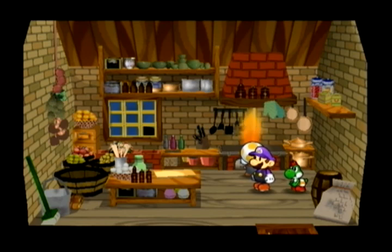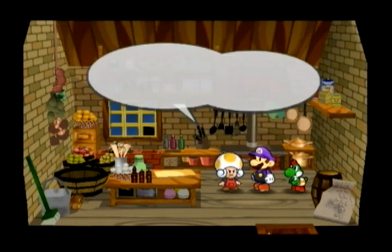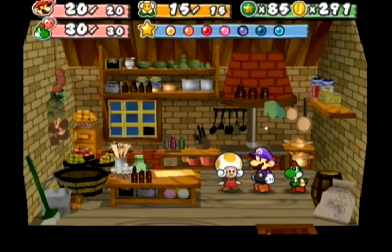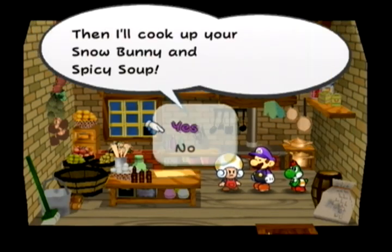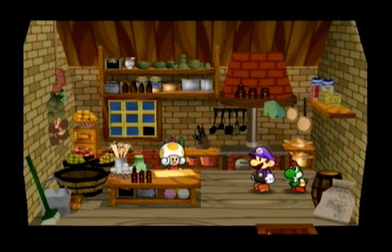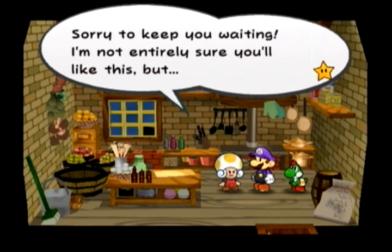Golden Leaf plus Ice Storm — what an interesting combination. This heals 15 HP but freezes you. Who would actually use that in battle? You'd use a Super Shroom instead, or use it outside of battle where it won't freeze you. The good use for a Snow Bunny is it's actually part of a recipe — Snow Bunny plus Spicy Soup gets a lesser item but it's on the recipe list.